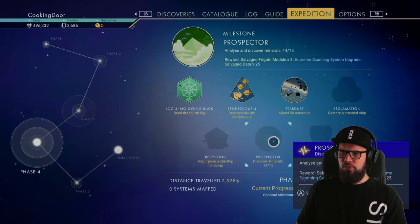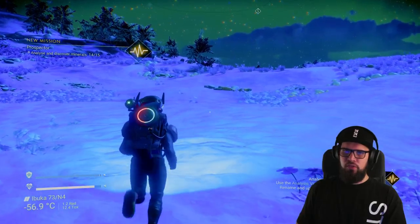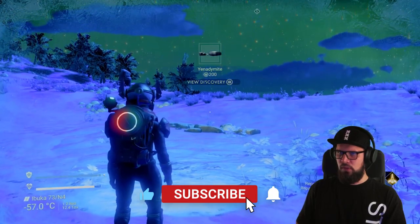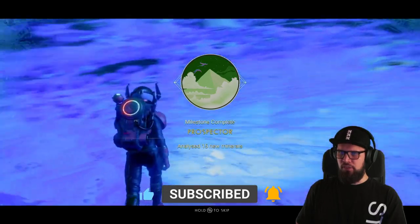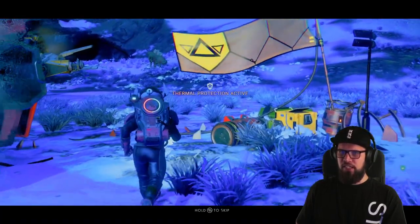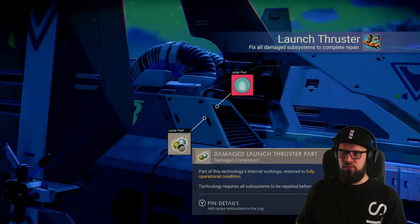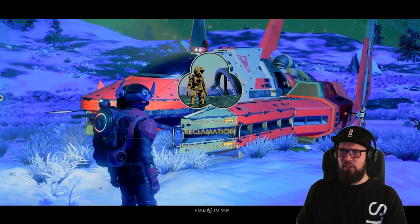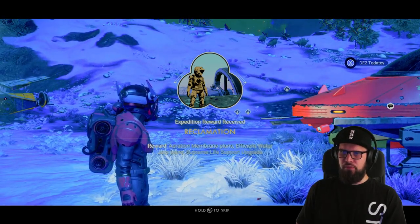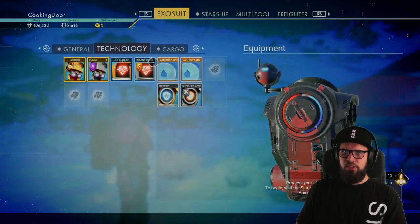While you're waiting you might as well discover some minerals in the area as the Prospector milestone will require you to discover 15 minerals. It could very well be that you already have this milestone completed, but if you haven't make sure to look around for minerals and start scanning them. Once your 15th mineral is scanned the Prospector milestone will be completed. This will reward you with 3 salvage frigate modules, a supreme scanning system upgrade, and 25 salvage data. Head back towards your portable refiner, extract the pure ferrite, and use it to fix the launch thrusters. Don't forget to pick up the portable refiner, and you'll see that the Reclamation milestone is completed. This milestone will reward you with the aeration membrane plants, an efficient water jet plants, and a supreme life support upgrade. Make sure to immediately install the life support module and have it touch your other technology for an adjacency bonus.